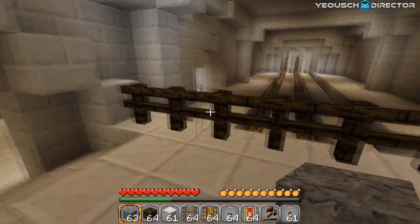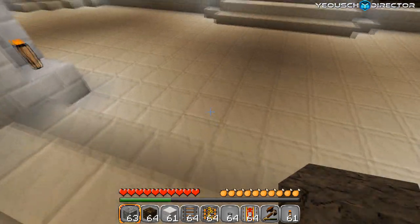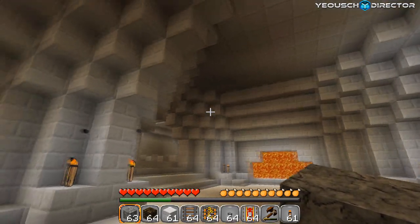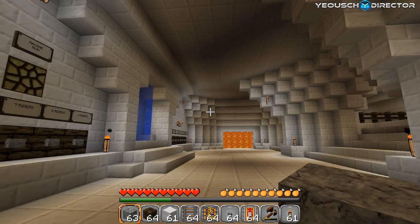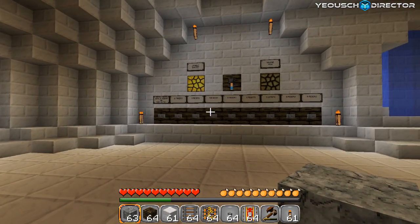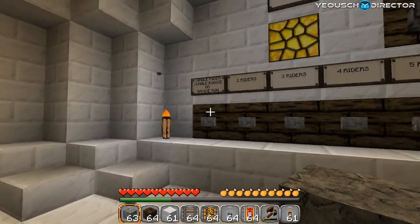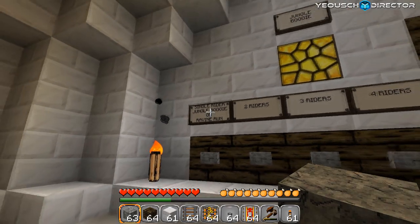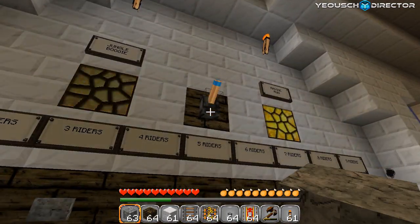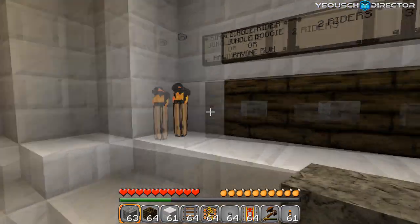And here's the arrival area. I've done a lot of testing and so far it's like 99% flawless. I think I can use this on the server once I get back on there — I've been so busy, I haven't been on in about a week and a half. The computer went down for two days, had some Java issues, but everything's rebuilt and running smooth. I've got a single rider for Jungle Boogie or Ravine Run and you select up here with a lever, then push the button.